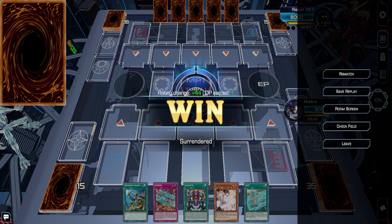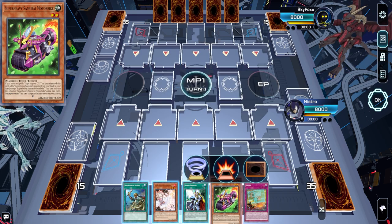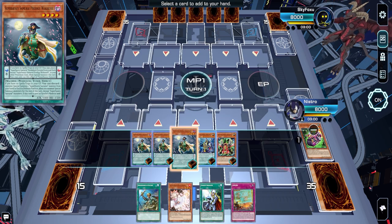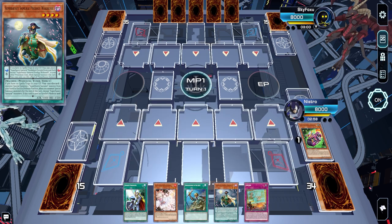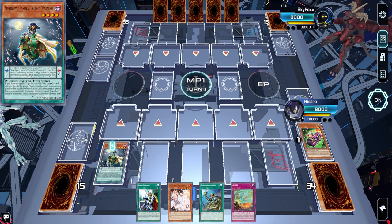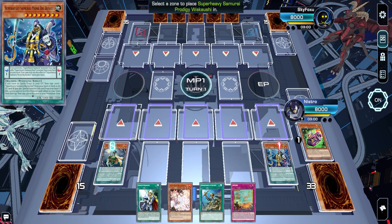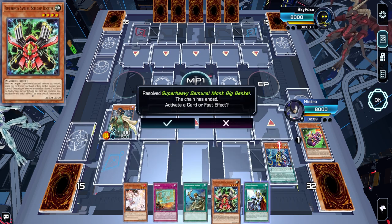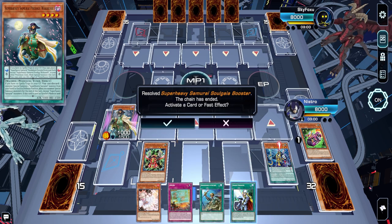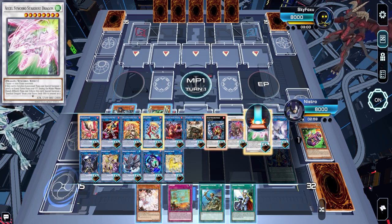We only drew one hand trap — man, that was free. We only drew Ash plus Roda. Nice, we get to go first. Oh wow, no Big Benkei in the opening hand! We lose to Droll here but we have Cross Out so we should be fine. No Droll — awesome. Activate Benkei, search Gaia, activate Gaia, equip. Go for Axel — we drew the nuts, so we're just going Axel here, hoping we don't lose to a main deck Droll.